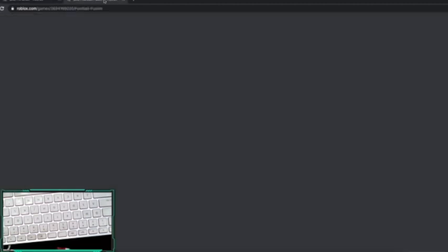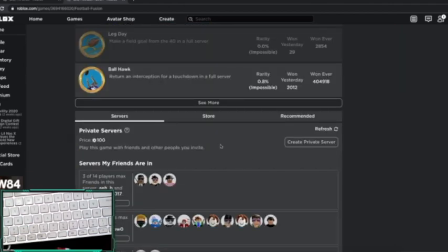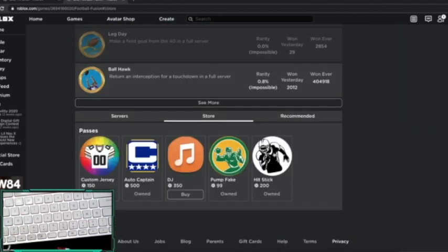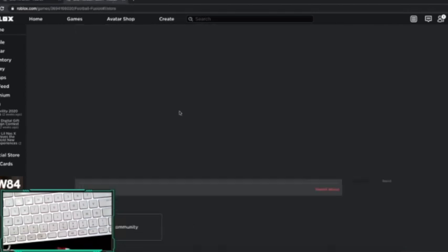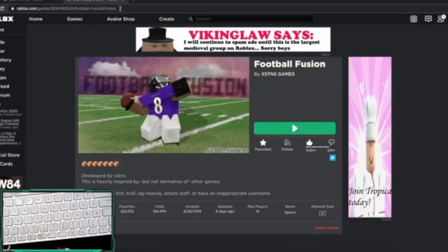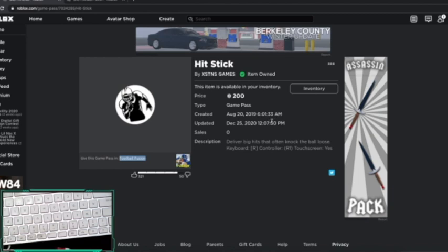Okay guys, so today I'll be helping you out with how to buy and a review of the HitStick Game Pass. I'll be telling you about the pros and cons. To buy it, go to Football Fusion — I'll be linking the store in the description — and then I'll be linking the HitStick right here. It's about 200 Robux.